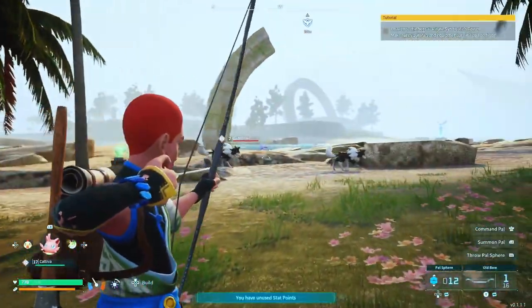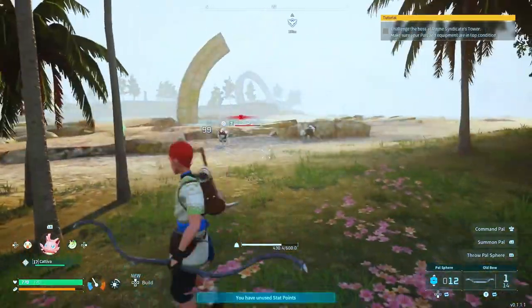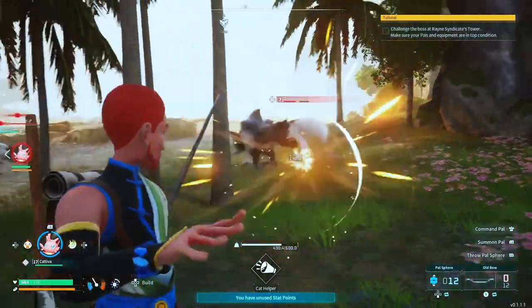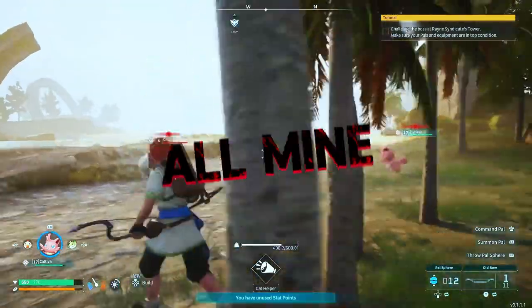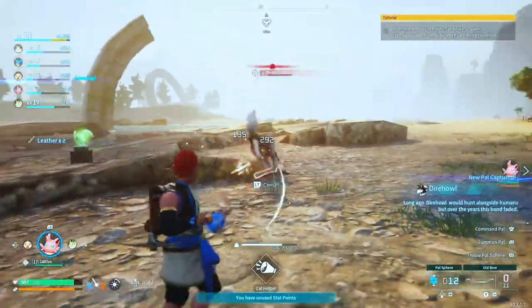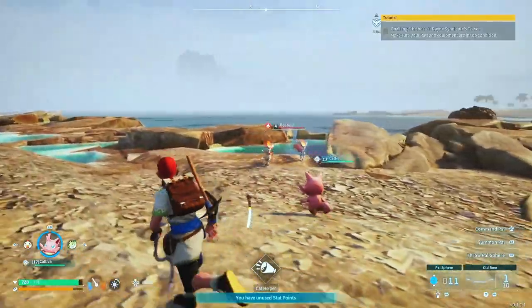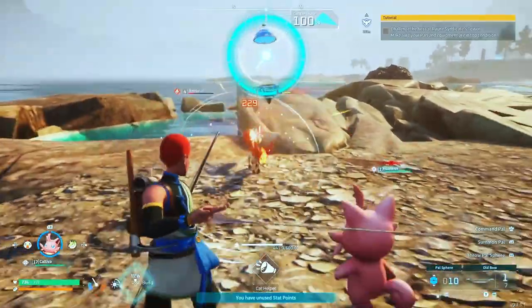I want a wolf — give me the dire wolf, they're mine. I'm gonna need defense but I can take them. We're going to try capturing. Obviously as you're scouting you'll come across all sorts of pal types.